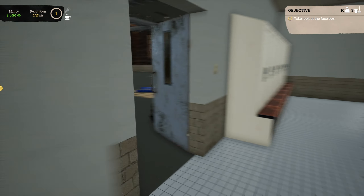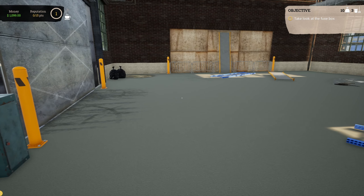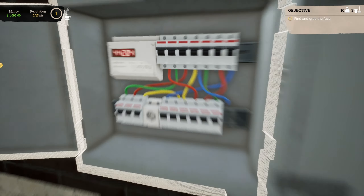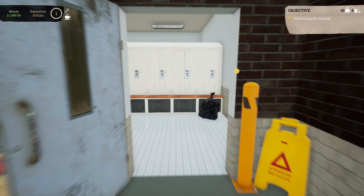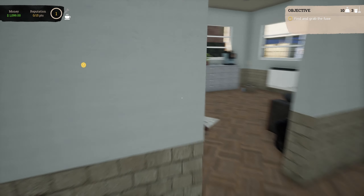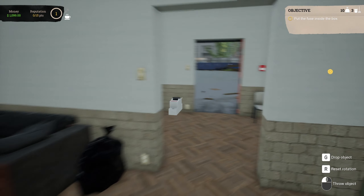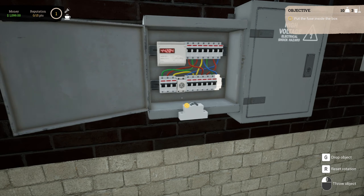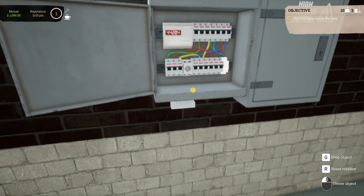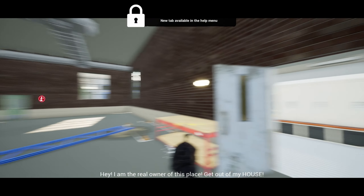Just jump through the window there. He said it was squatted in, so I don't want anyone to jump out at us. I want the fuse box. Find and grab the fuse. There's the fuse just conveniently sitting here — cause why wouldn't it be? It's just right where it needs to be. Let's put the fuse where it needs to be and turn it on.